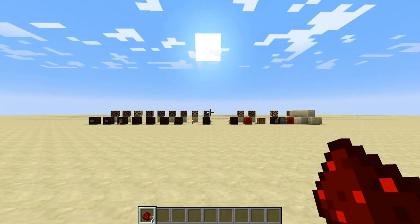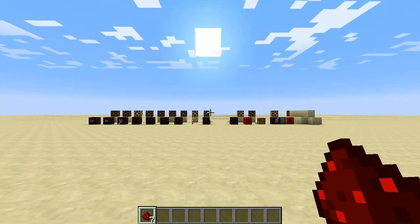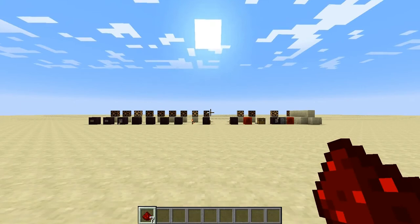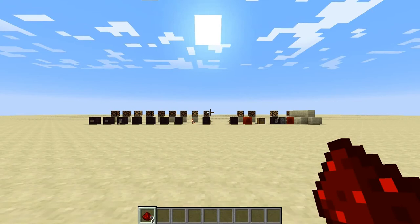Starting out in this episode, we're just going to do these simple things. We're going to talk about buttons, we're going to talk about levers, pressure plates, Redstone torches, tripwire hooks, Redstone blocks, comparators, and daylight sensors.